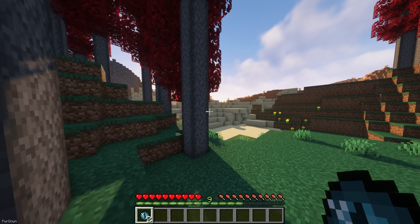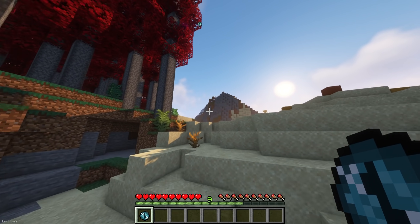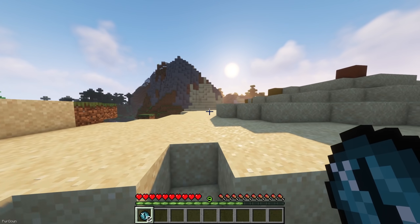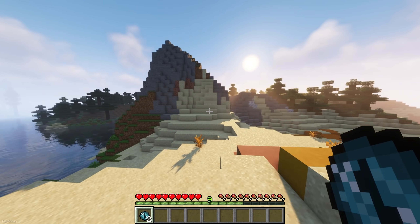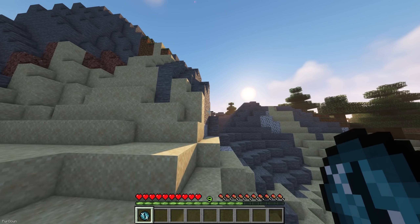The second structure is the End Gate, which is a replacement for Strongholds. Unlike the Castle, they don't require a map, and can be found by using some of your new Ender Eyes to determine the location. Just like with a Stronghold, it will show you the direction to head towards, and when you should start digging down.